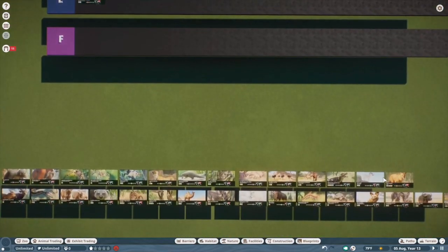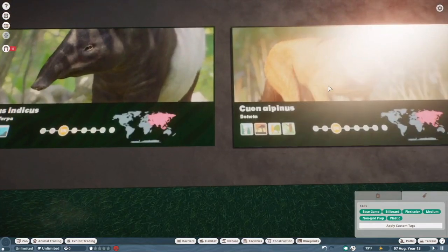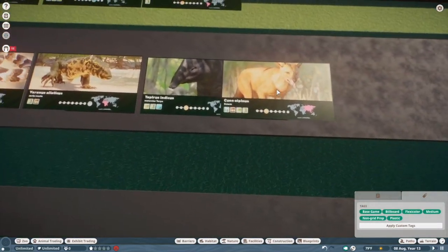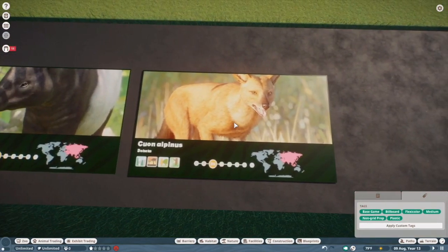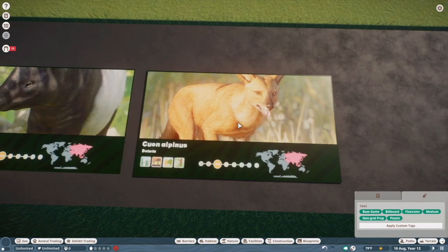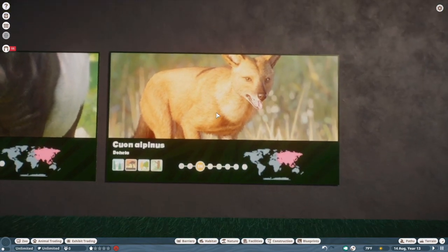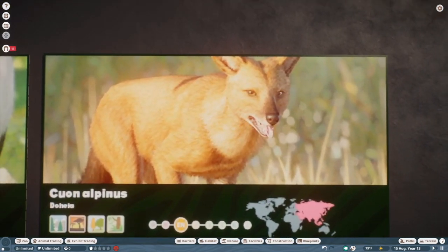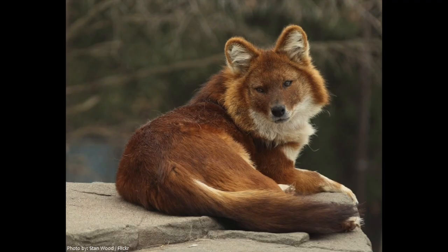The dhole — uh-oh. It's nice to have dhole in the game, but man, is that model rough. Like I mentioned in their episode with Southeast Asia, they look next to nothing like their real life counterpart. It's just not good — they're way too cartoonish and Disney-fied, and the real animal is much more handsome. I also wish they went with a more fluffier version with the winter coat, just because I much prefer that aesthetically.